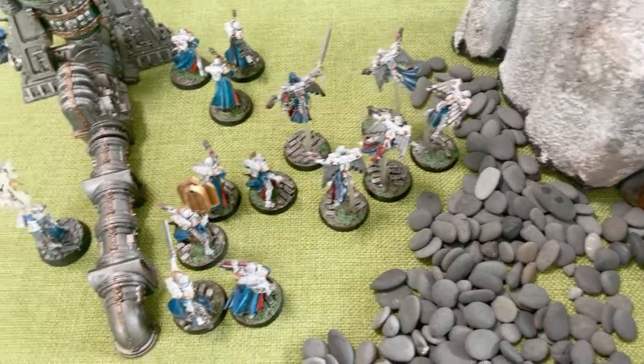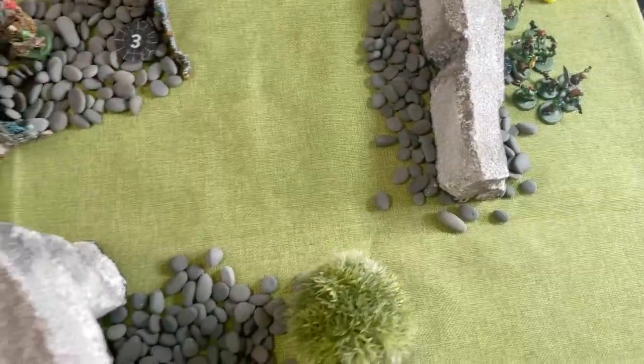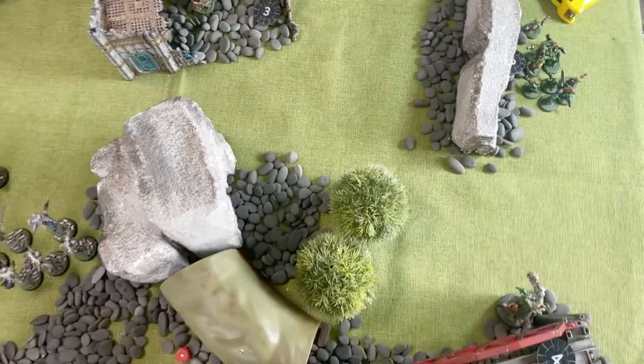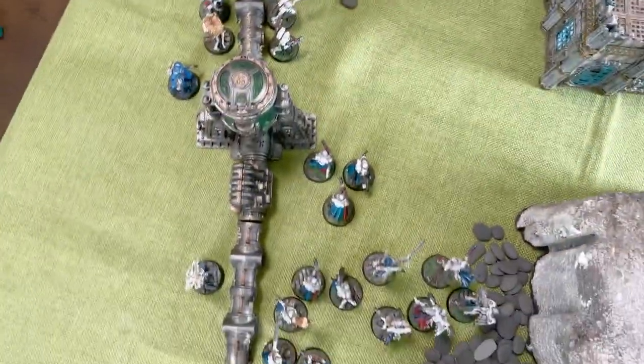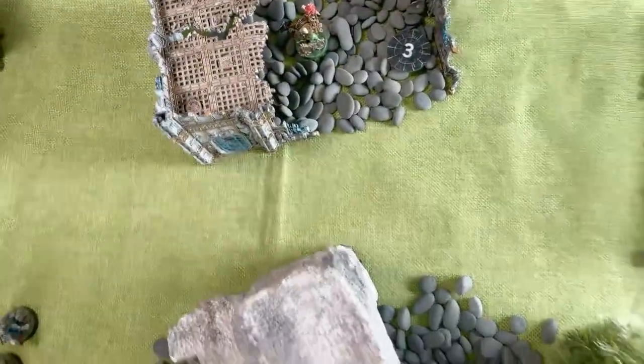In a very weird moment of self-preservation, the lone Orc went off towards that objective. The Weirdboy is holding this objective, the Gretchen are holding that one — so that's actually three points for the Orcs. They can't shoot anything or do anything else. End of turn three on a sour note for the Orcs. They don't like running away, but there are lots of tiny beaky things screaming weird words. Score is still five points to four going into turn four.